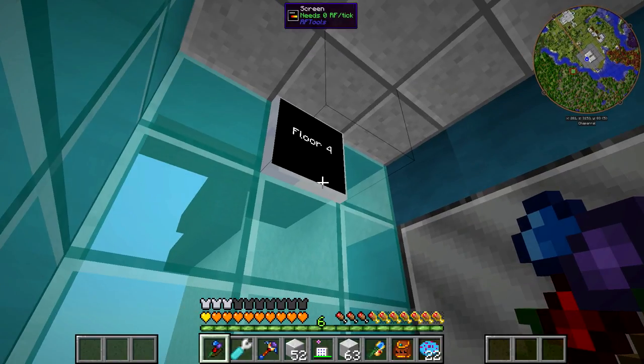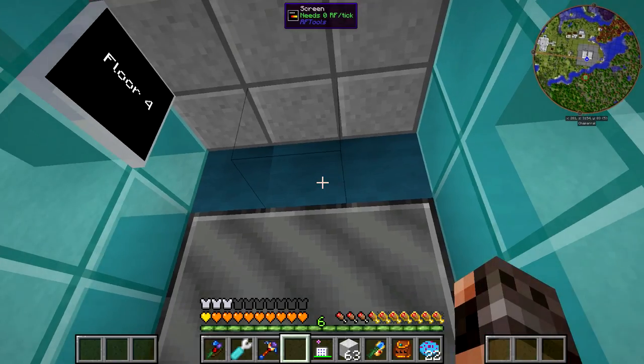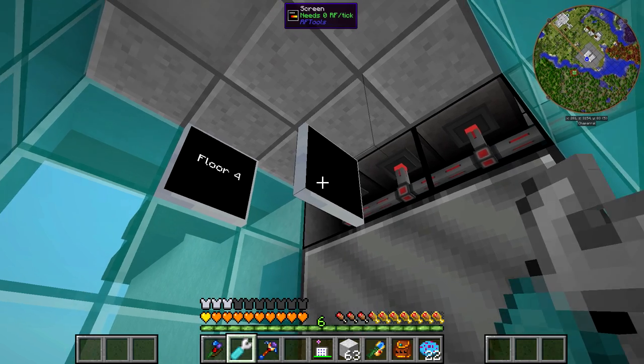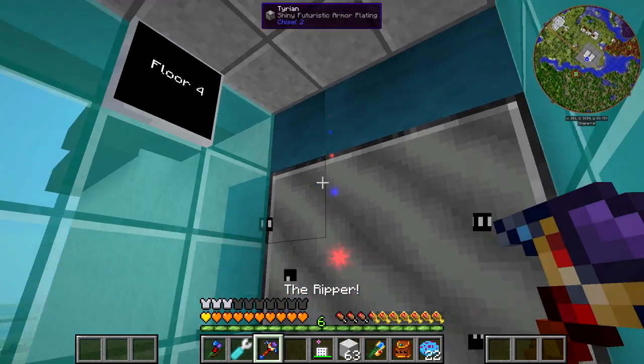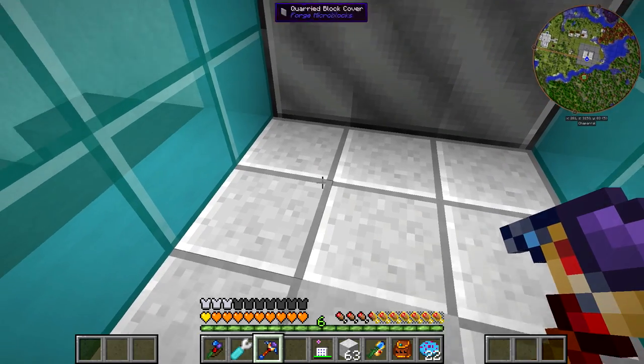Ideally, I would like the screens here, but it turns out they don't really work that way. You can't rotate them — they can only sit on one face unless I'm doing something wrong, so please tell me if so.